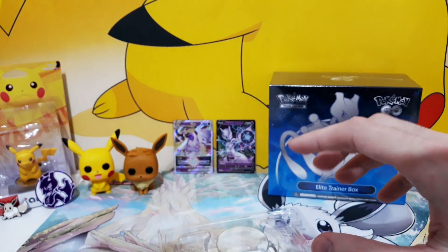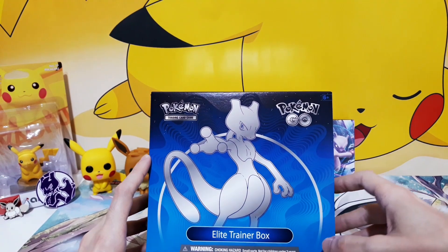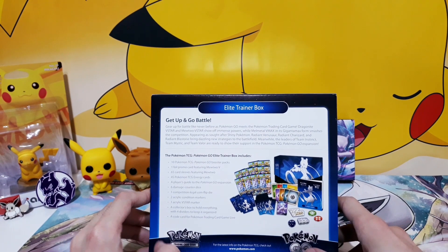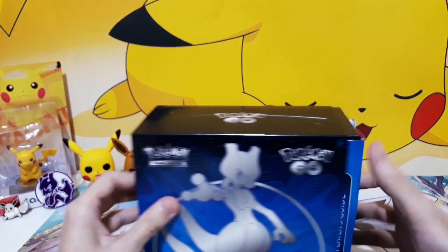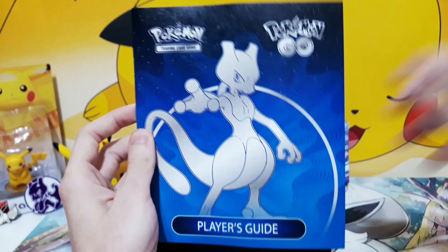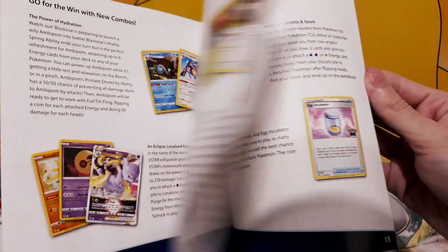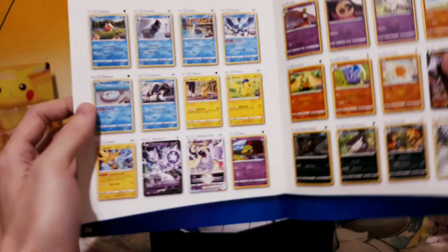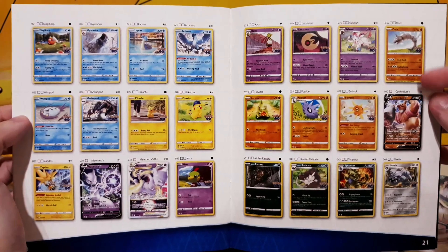Now let's get onto more serious stuff and check the Elite Trainer Box. Of course, the Elite Trainer Box also comes with a lot of knickknacks, but honestly I'm only interested in two things here. The first one is this player's guide, just going through all the cards in the Pokemon Go set. I just like looking at that, and definitely check out my first video because I got quite a lot of these.